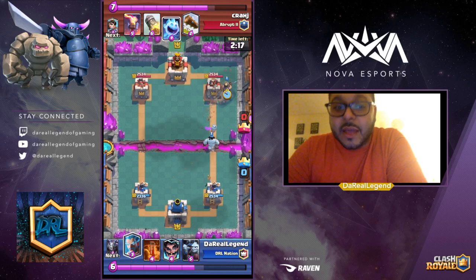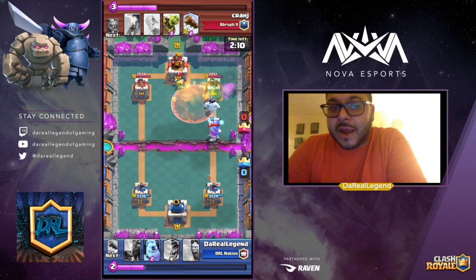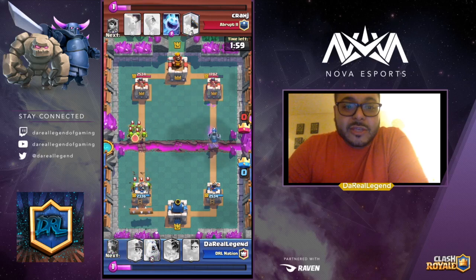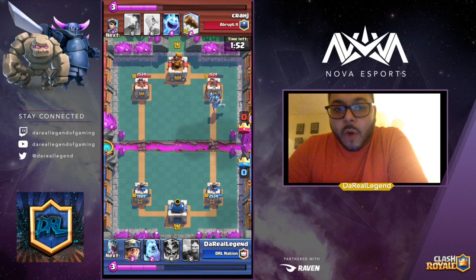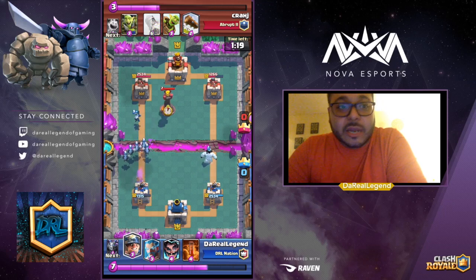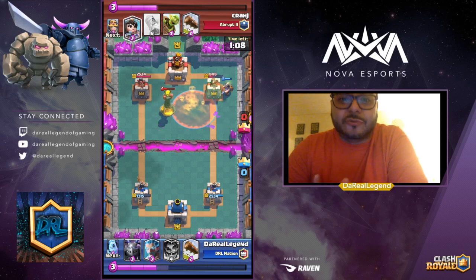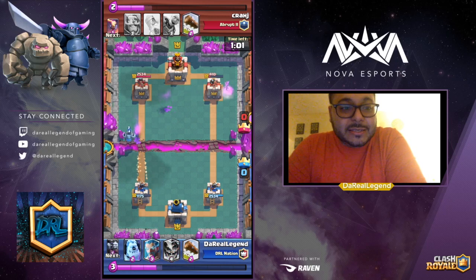What's most important about this deck is that your Log is going to serve as your counter to the Princess, but also to the Goblin Barrels, because this deck does not have a Zap in it — which is questionable. But because the Prince and Dark Prince are being used a lot, along with the Battle Ram return of bridge spam, the Log is important. The reason I have the Poison spell in this deck is because Poison is one of those cards you need to have in every deck — it can be used offensively and serves a great role defensively against Minion Hordes, Graveyard stacks, and similar threats.